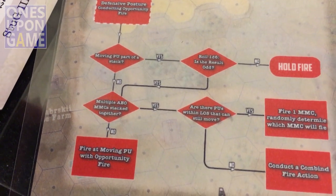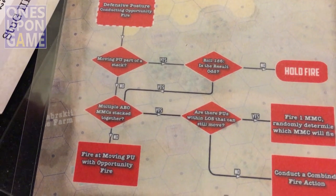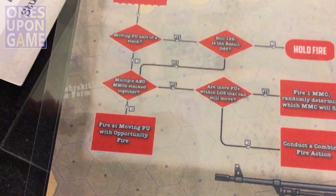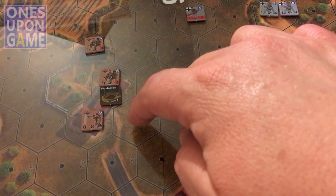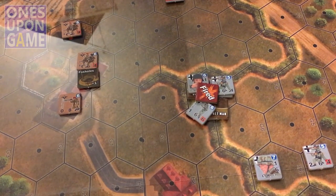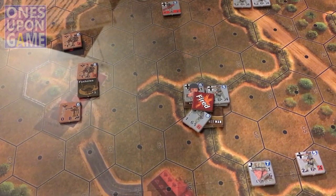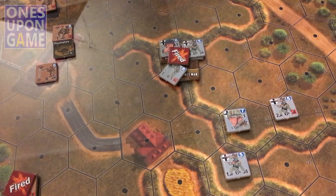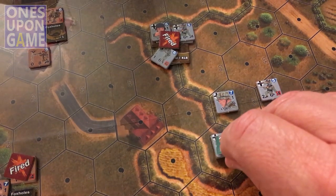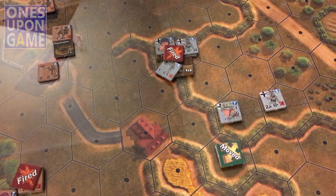Is a moving player unit part of the stack? No. Multiple AEO MMC stack together? No. Fire at the moving player unit with opportunity fire. This guy has line of sight — this guy would not, this guy does have line of sight. So he is going to fire without opportunity fire. He has a range of six — one, two, three, four, five — so he's going to get a one. This guy's moving, he's going to have two of his points, which is fine, so he gets the shot.